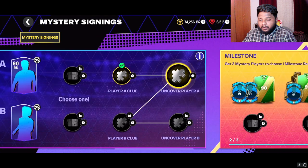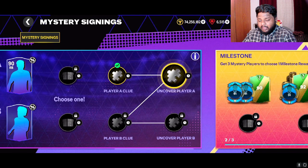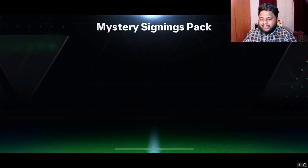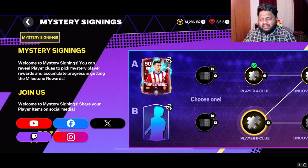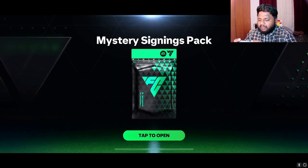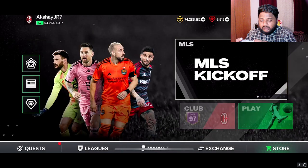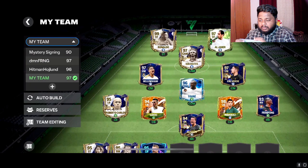We'll open player A — our player is apparently a 90-rated right back — and then we'll go to our squad and I'll show you guys the team we have built so far. Okay, Martinus! I had a feeling it was going to be this card for some reason. We also have a 90-rated left wing, though I have no clue who that is.